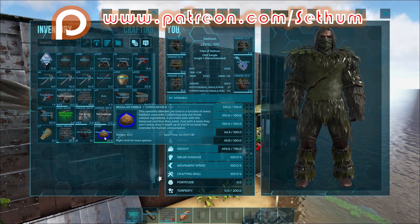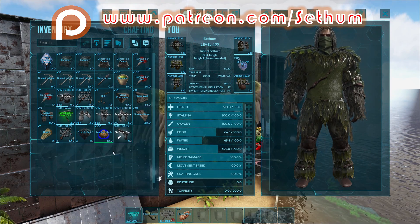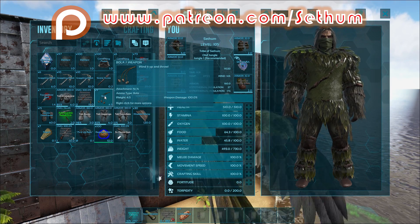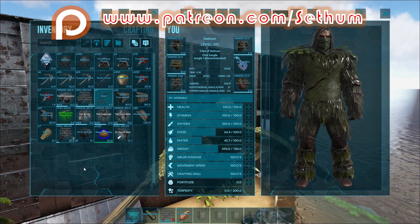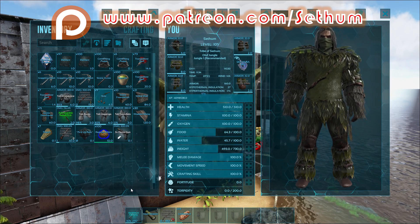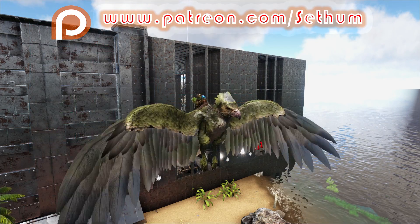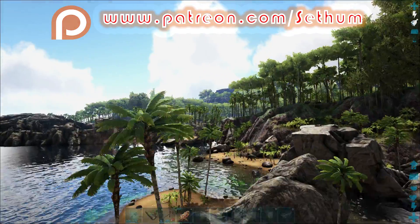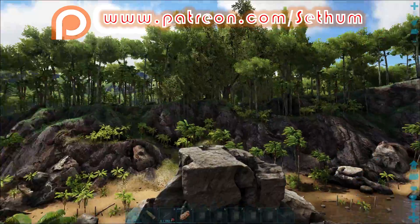For this you will need regular kibble, you'll also need some bolas, and obviously it is a knockout tame. So that means you will need either a long neck rifle with tranq darts or a crossbow with tranq arrows. You also need some narcotics to keep it knocked out. Very important to note: you don't want to have anything important on you whilst you are trying to tame this creature. Let's go and find one.